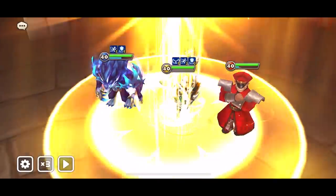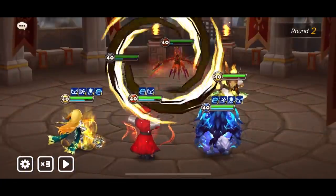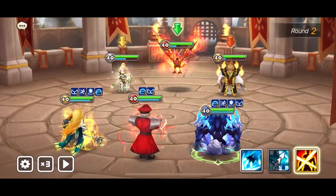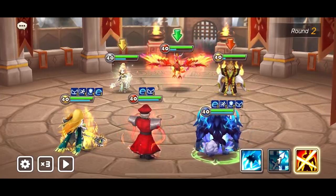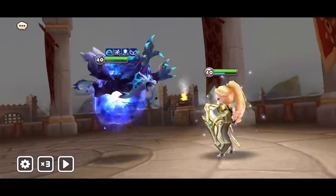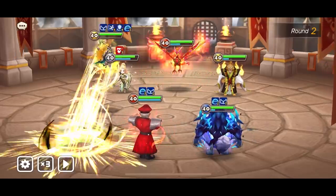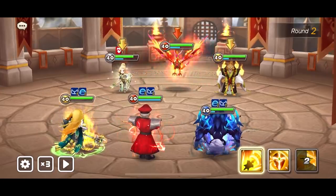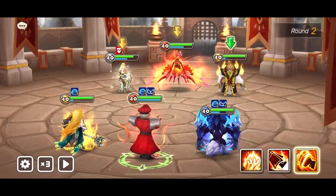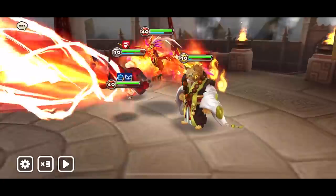Let's put in immunity. Ritesh is going to go, Jean is going to go, and then the unit is going to lose immunity. Now we can do our S3 and see if we can out-proc or go beyond the resistance lead from this Jean. Can we stun? No stuns, but ultimate Psycho Crusher — we're going to reduce attack bars. Can we stun and slow?